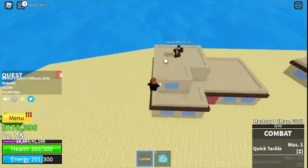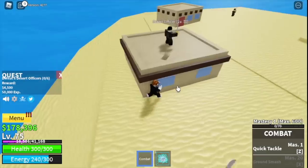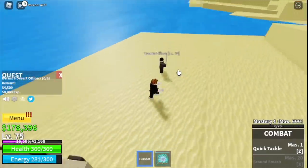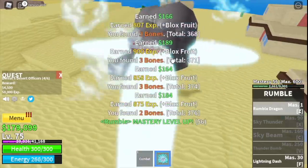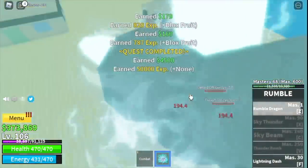At level 75 you can proceed to the desert officers. You need to defeat six only, but lure four for more experience. The goal here is to reach level 105.